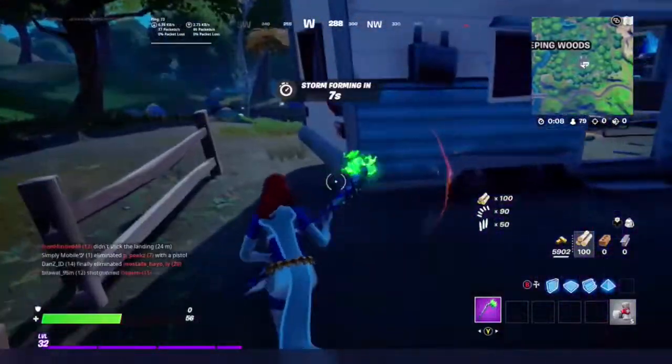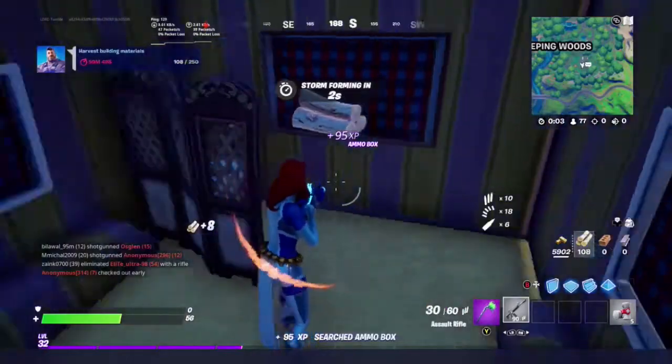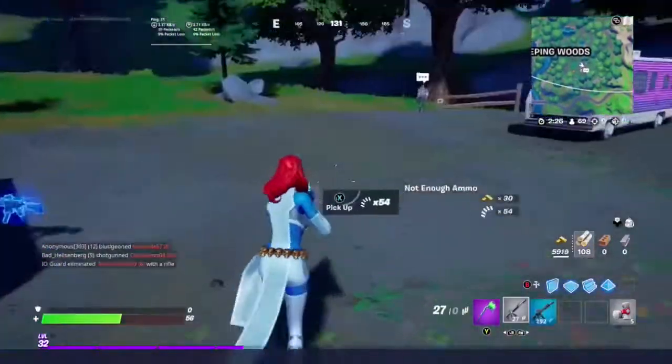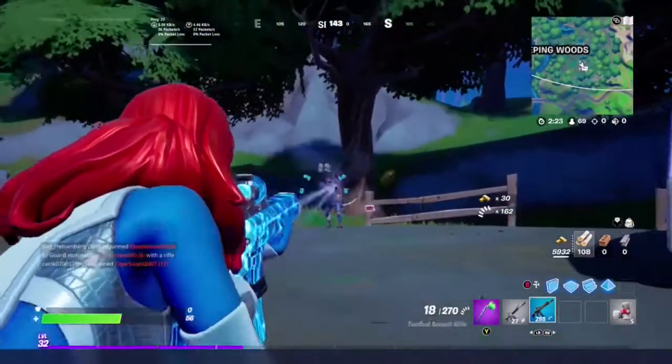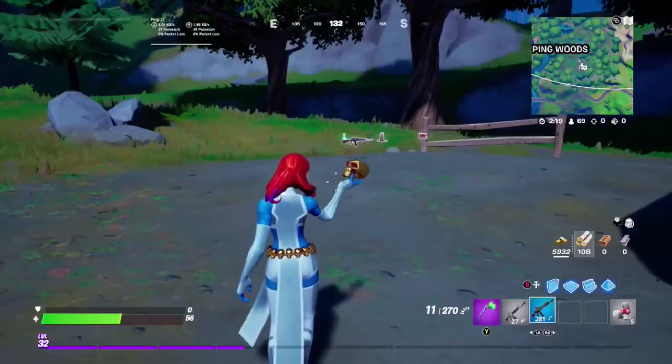Walk away from a boomsniper explosion without looking back, or maybe chase down a car with your waterborne motorboat. To submit, on Twitter just post your photo with the hashtag #Photography by December 15th, 2020 at 11:59pm ET.